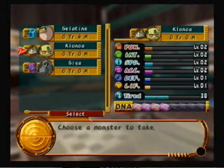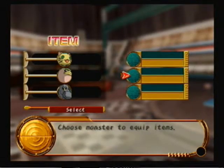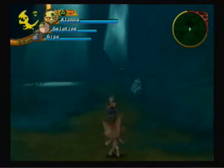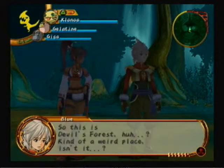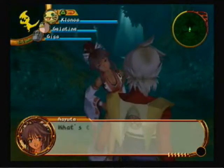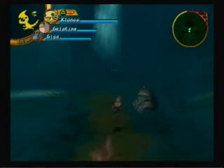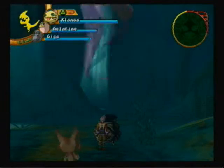Let's just go ahead and go through with this. So basically this is the meat of the game — the adventuring. When you go on adventures, you basically find yourself in dungeons. So this is the devil's forest — kind of a weird place, isn't it? Let's talk to this big fellow over here, and he gives you a tutorial on how things work when you're in the adventure field.